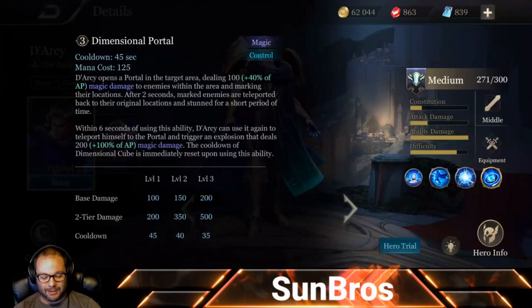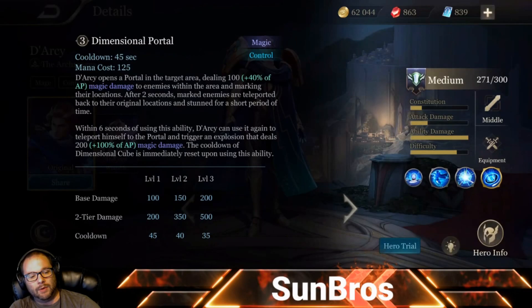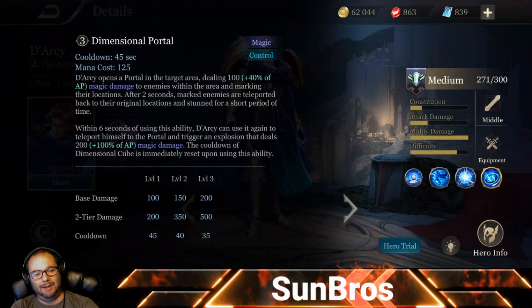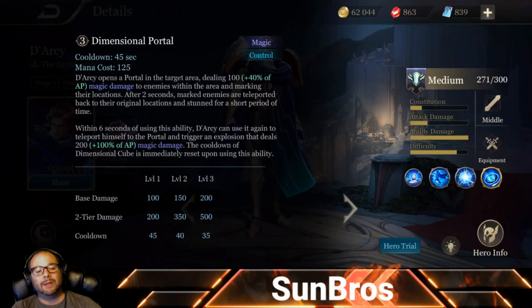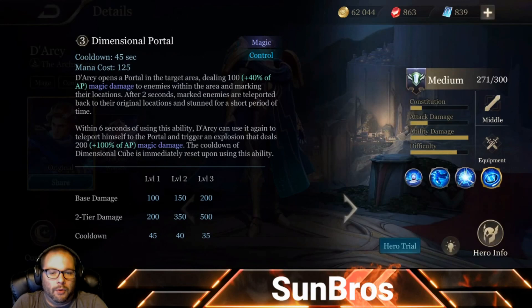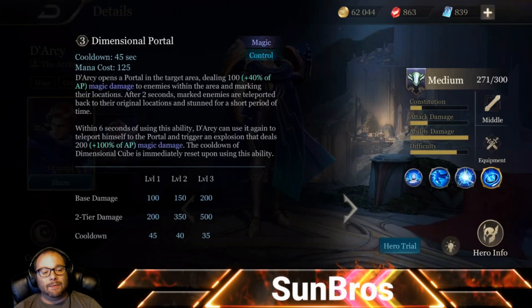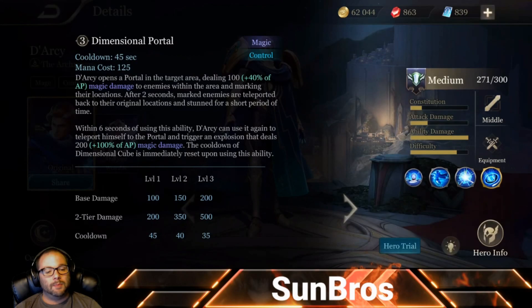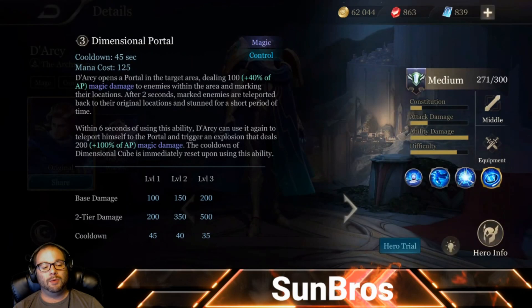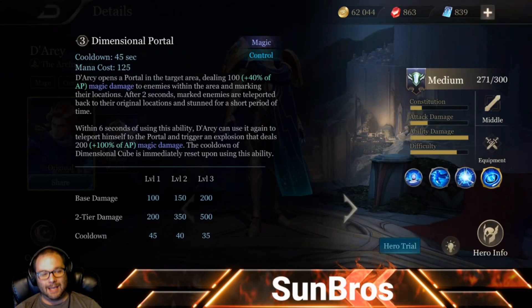The ultimate is Dimensional Portal. Darcy opens a portal in the targeted area dealing 100 damage (up to 200 at level 3) plus 40% AP to enemies within the area, then marks their locations. After two seconds, marked enemies are teleported back to their original locations and stunned for a short period. Within six seconds of using this ability, Darcy can teleport into the portal himself, triggering an explosion that deals 200 (scaling to 500 at level 3) plus 100% AP damage, and the cooldown of Dimensional Cube is immediately reset.